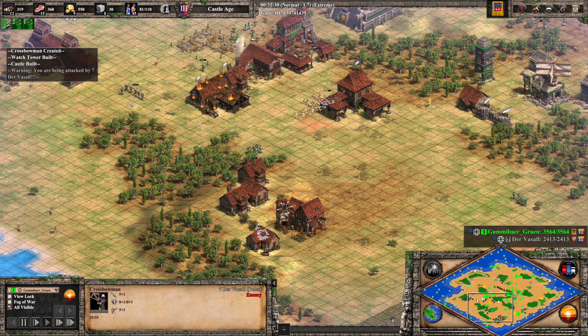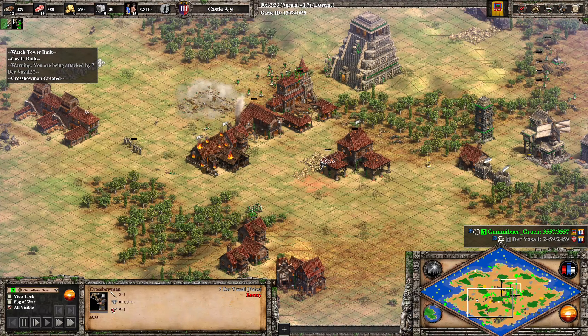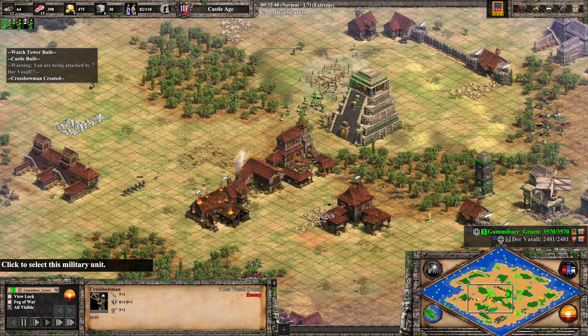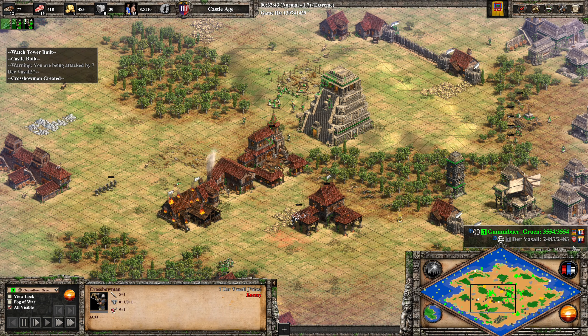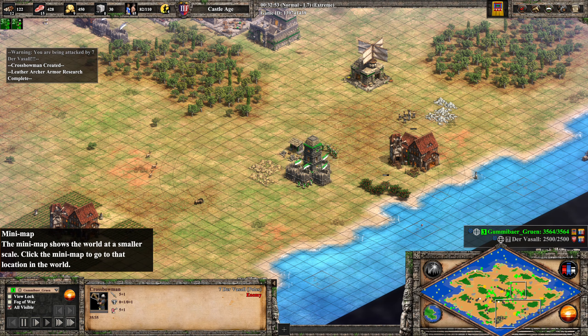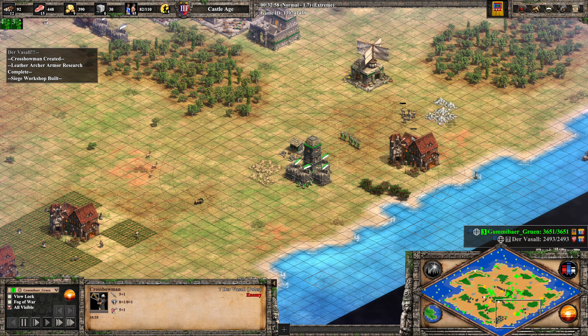Gummibär needs to delete the siege workshop. I think he's respecting his opponent a little too much — but I don't think that's a bad thing. It's better to respect your opponent and make sure you actually win the game than clown around and in the end lose everything. Now all of these villagers will get shot down.